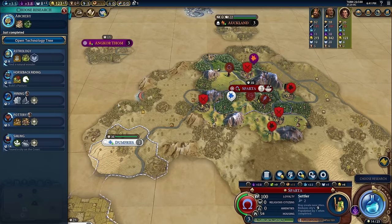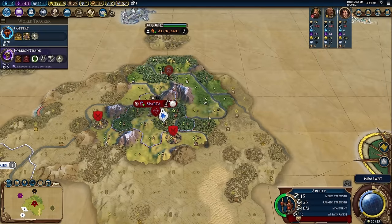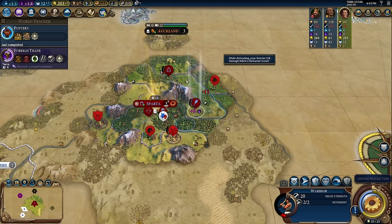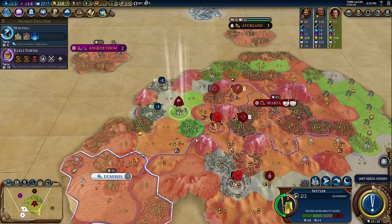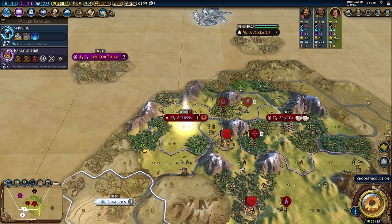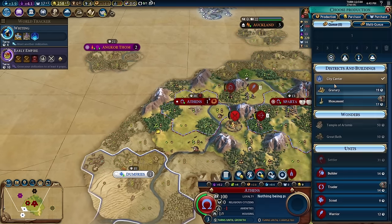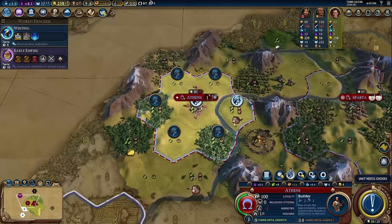Let's take it for Scotland. Let's get things going. This is not a bad city — the only thing I don't like is it's not on hills. Let's go for a builder in this city. It's got some decent tiles and stuff.